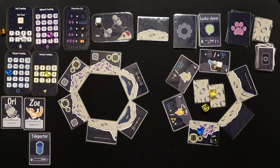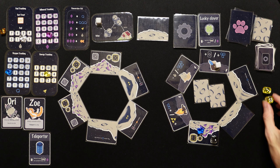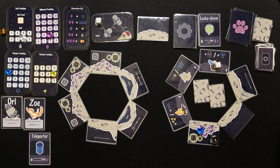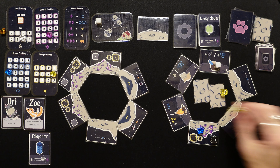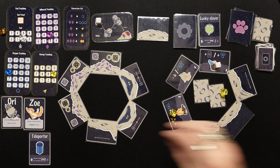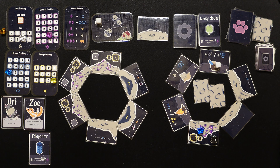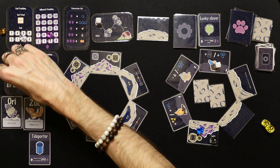We try again — need fives, rolled double threes again. Use Ori, get a four — we keep going. Down to four energy, getting a little low. We need fives and don't get it, use Ori again — still no. We're not going to spend more energy on that, it's eating up all our energy. Rolling fives is tough.